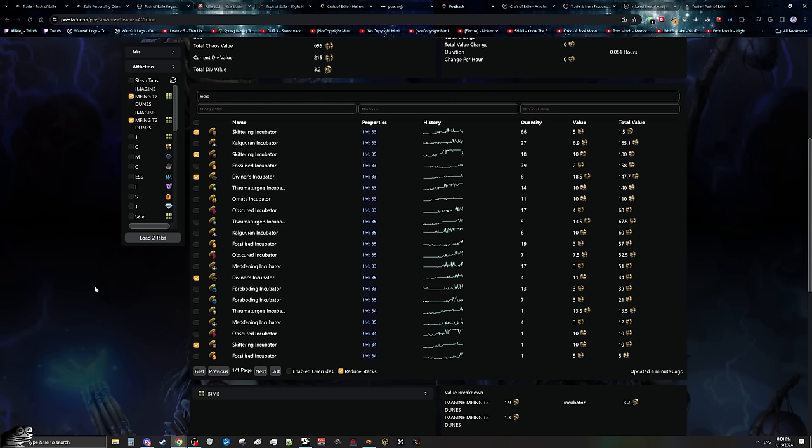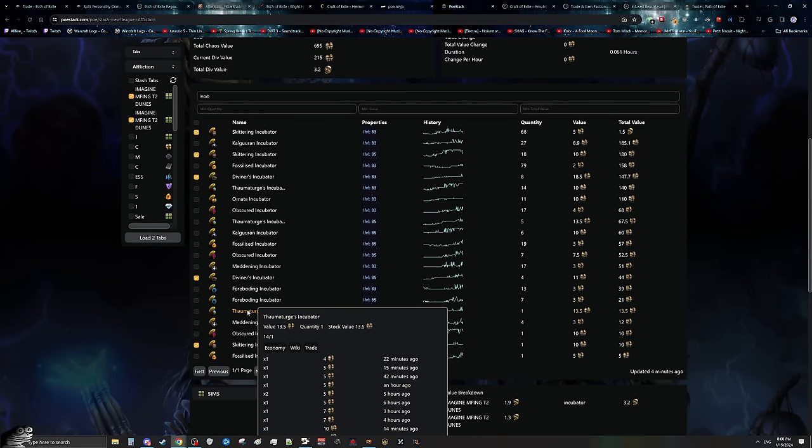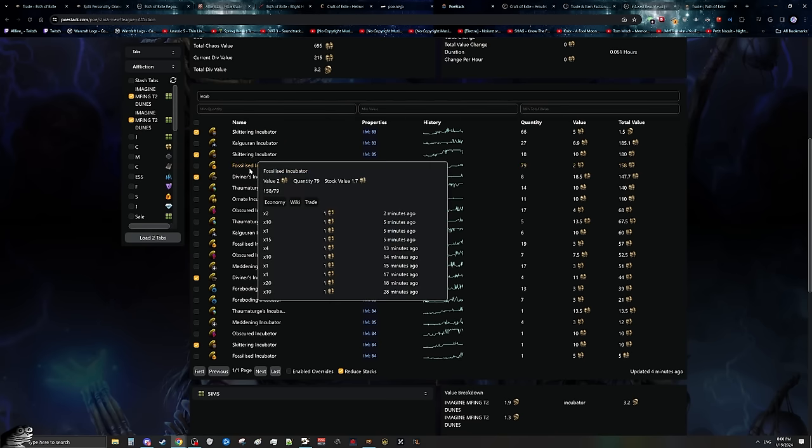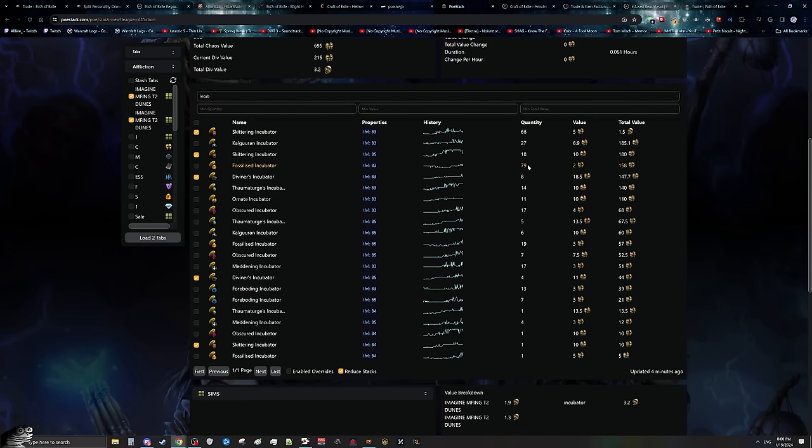These are only the incubators actually worth putting on gear to get a massive amount of rewards from them. One personal opinion: these Fossilized Incubators are actually worth a lot right now, and we ended up getting 79 of them. Since perfect fossils are worth around 1 to 5 per div and shattering fossils are worth around 1 to 8 per div, these 79 Fossilized Incubators are probably going to give you a few div just on their own due to how high fossil prices are right now.